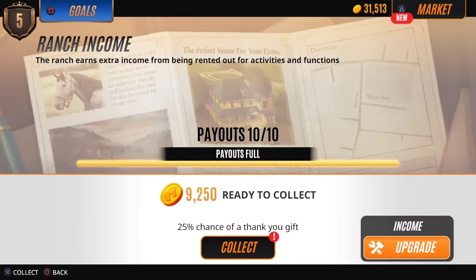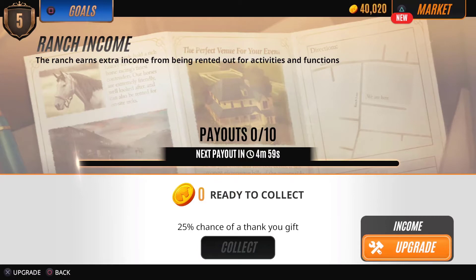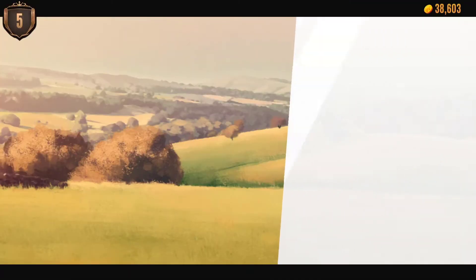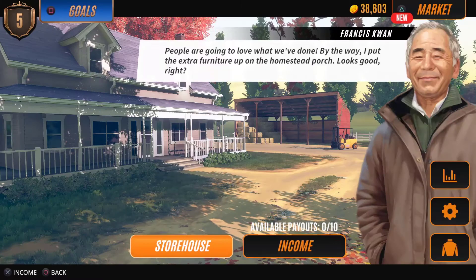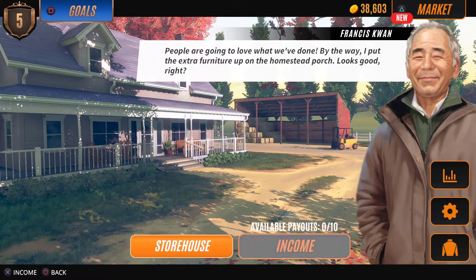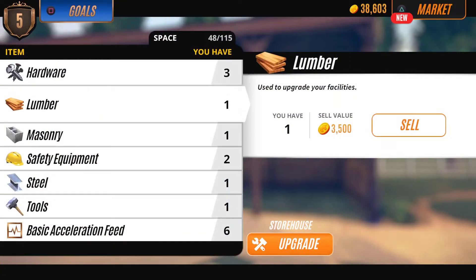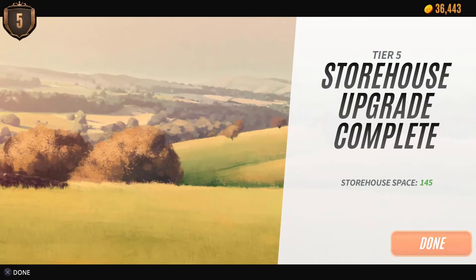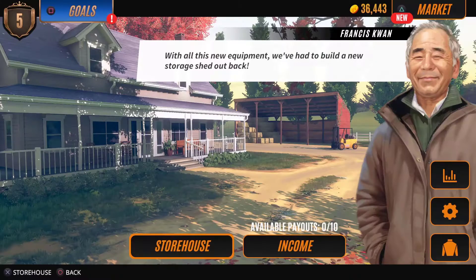We'll start off at the ranch income, collect the money that was collected overnight, hit the upgrade button and upgrade that. We'll see if there's any visible difference — yes there is. We've furnished the little porch which is nice. We'll jump over to the storehouse and upgrade that as well. So that is one goal ticked off — upgrade both those.